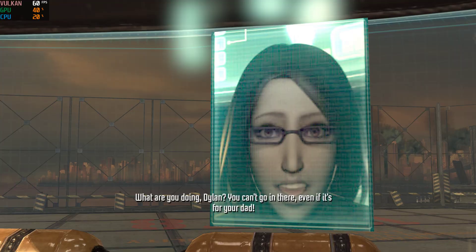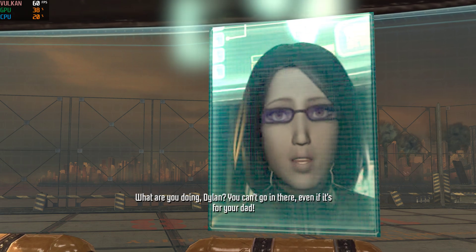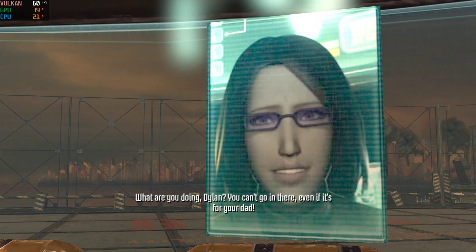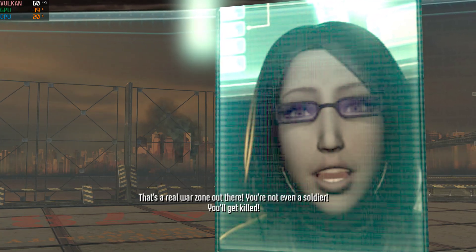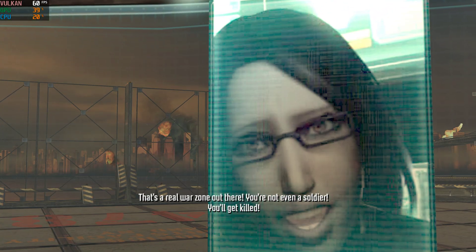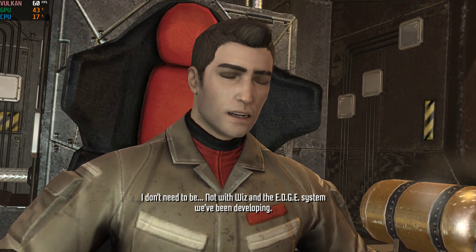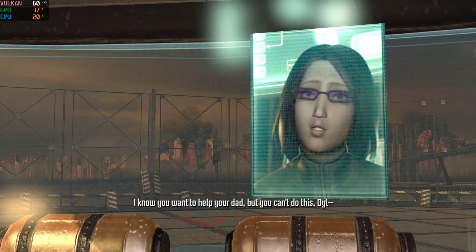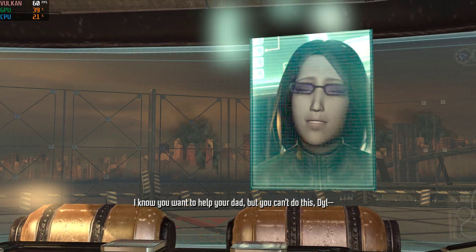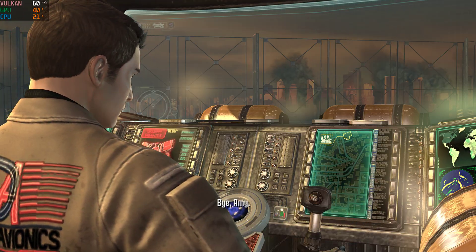What are you doing, Dylan? You can't go in there! Even if it's for your dad! Think of it as a field test for the demonstration. That's a real war zone out there! You're not even a soldier! You'll get killed! I don't need to be — not with Wiz and the Edge system we've been developing. I know you want to help your dad, but you can't do this, Dylan! Bye, Amy.